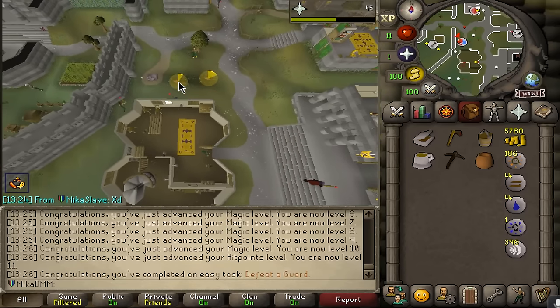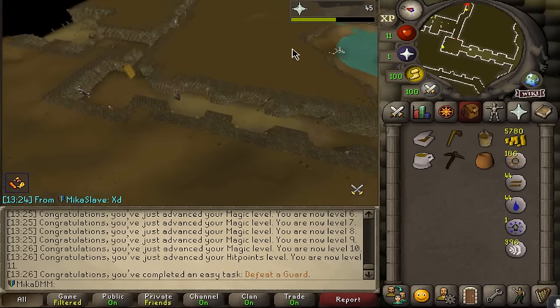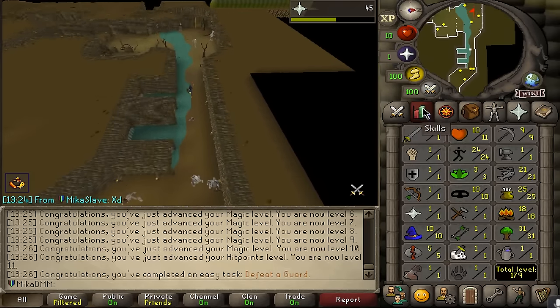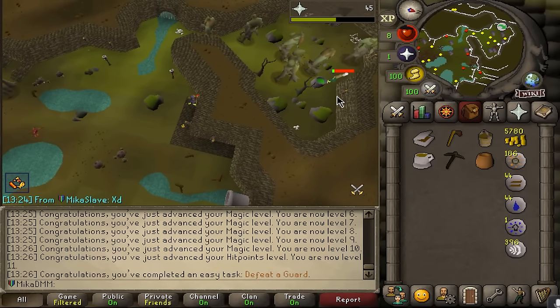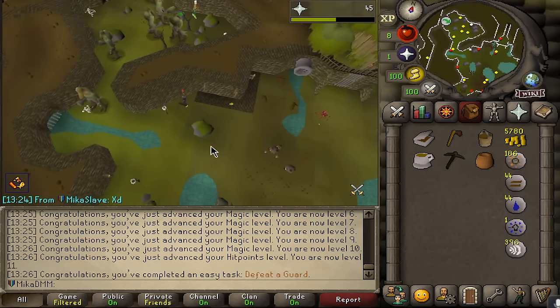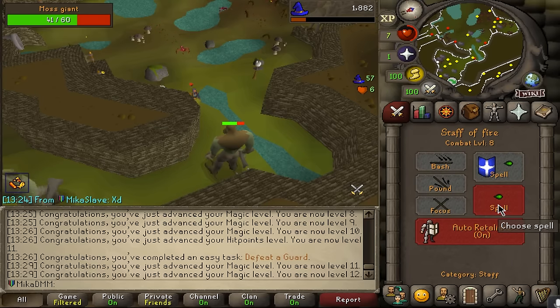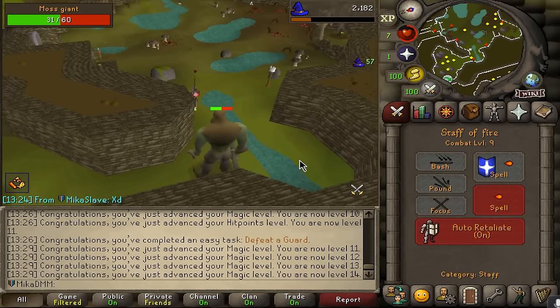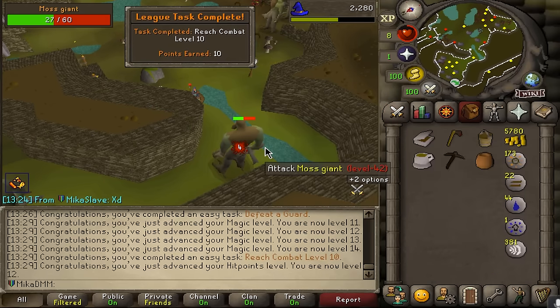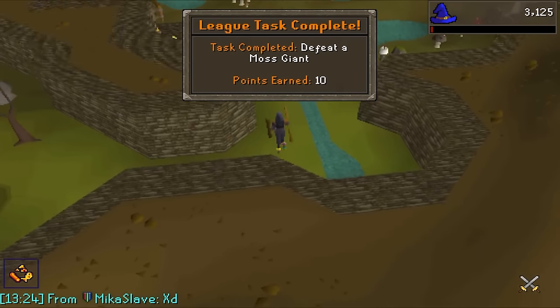Bought some runes - 50 of each type - just to cast everything. I always do leagues for cosmetics and fun. Got a guard defeated. Heading down to kill a moss giant with the staff. I didn't bring any food - not very smart. Managed to pull the moss giant out safely. Big bones buried - hopefully that's a task too. Combat level 10 is a task, and we're getting very close to the next relic unlock.